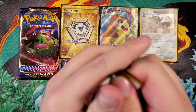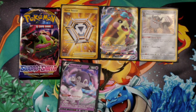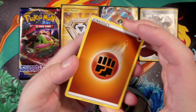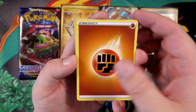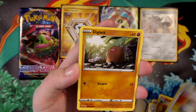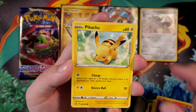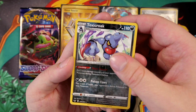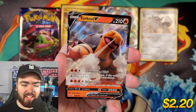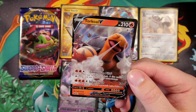Haunter, Vitality Band, Raboot, Shellder, Croagunk, Silicobra, Minccino, reverse holo — he who shall not be named — and a Ninetales rare card. Third pack from the end, come on Snorlax, give us the goods. Code card for y'all. Water energy — I'm going to get the last one right, you heard it here first. Ditto, Switch, Deino, Skorupi, Hoothoot, Scorbunny, Pikachu, Toxicroak reverse holo rare, and the final card is a Torkoal V — let's go!